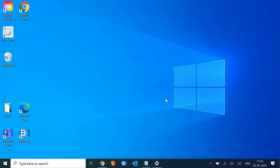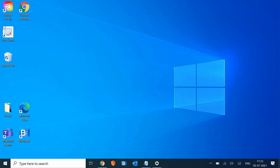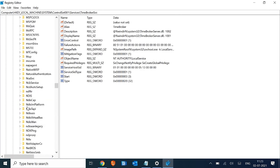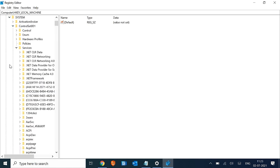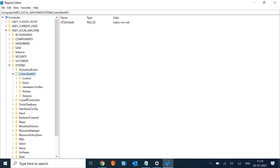Now we are moving to the next step, which is registry editing. For that, we need to press Windows + R and type regedit. Once it's open, we need to go to HKEY_LOCAL_MACHINE, click on the arrow key, and then go to System.